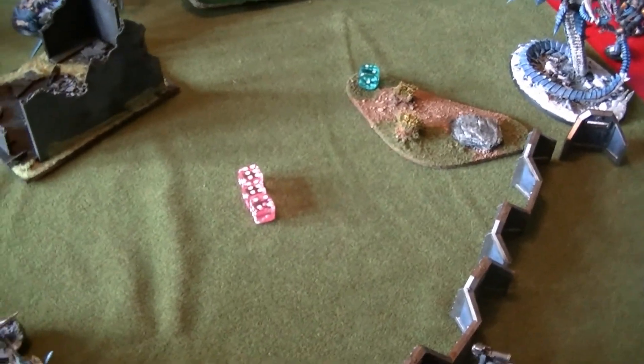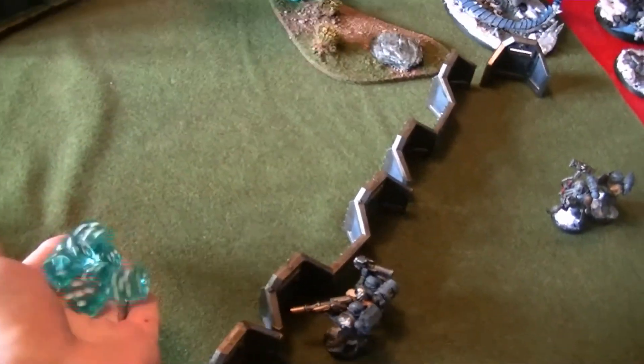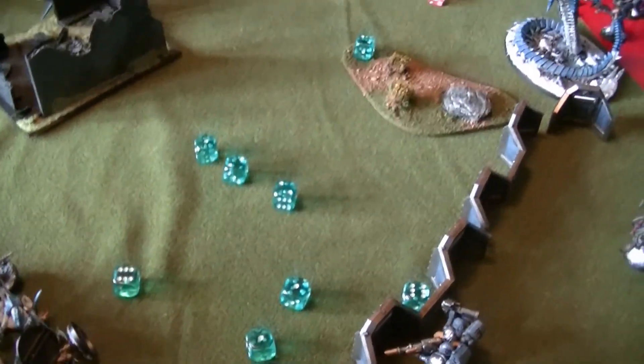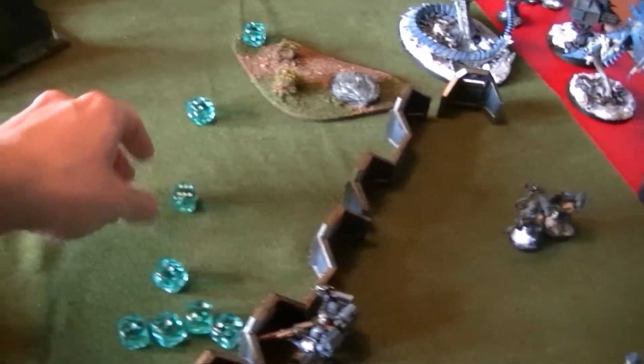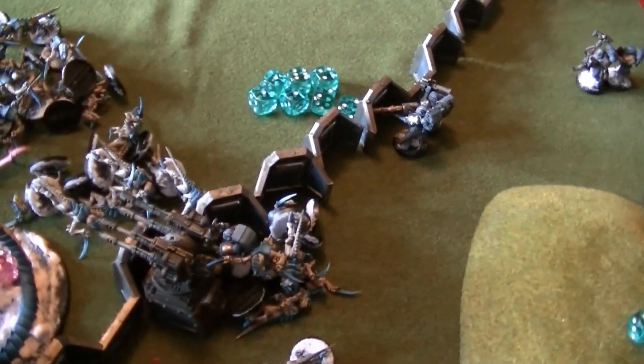Let's go to close combat. Morlocks going first - three hits, needing twos - three dead. Two hits. You used all the six juice on them. One armor save - five. So I've lost three on three. I need to take a leadership test. Of an eight, I don't think I make it. I can't chase you but I fall back eleven inches.